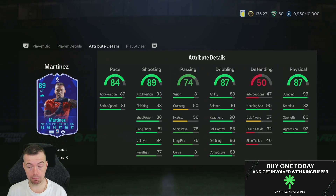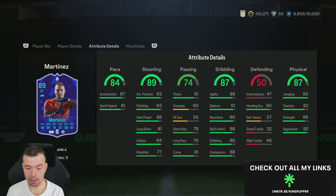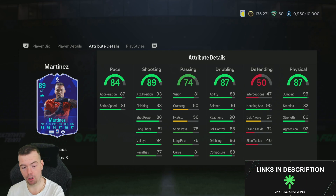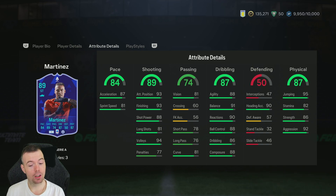Martinez — you're looking at 94k at the moment, so between 90 and 95k to do him. But if you have two untradeable Team of the Weeks that you can throw in, you're halfway through the SBC — he would be less than 50k, let's say about 50k give or take. If you've got two Team of the Weeks, 50k. If you haven't, double the price.